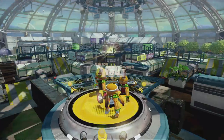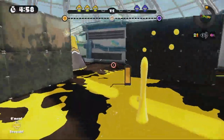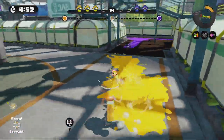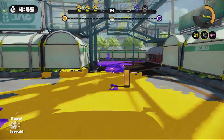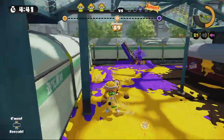All in all, the burst bomb is a great sub weapon to use. You can easily use it in conjunction with your main weapon — it's great for mobility, ink spreading, and attacking enemies. So next time you log into Splatoon and are wondering what weapon to try, try one that has burst bombs as a sub weapon. I highly recommend getting good with burst bombs; they're good for ranked battles and for Turf Wars.